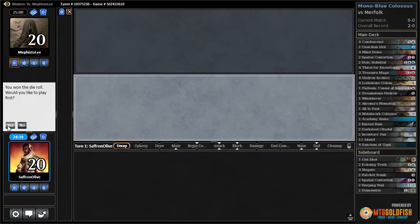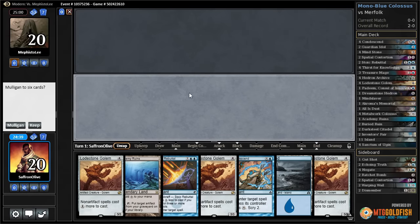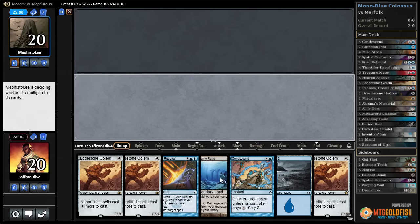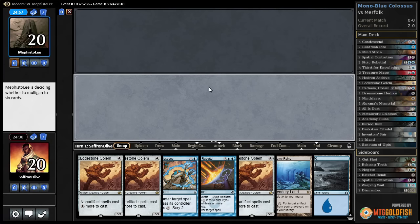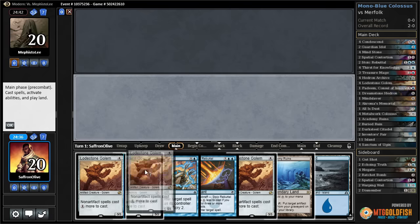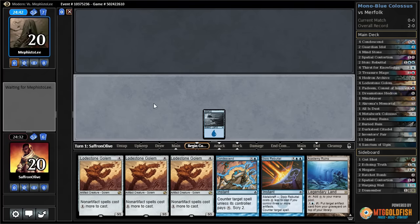Alright, Budget Magic time - playing some more Mono-Blue Colossus in Modern, and good lord, that is three Lodestone Golems. Our plan, since we're on the play, is to keep this hand, ideally Condescend our opponent's first play, scry to lands, and just play three Lodestone Golems in a row.